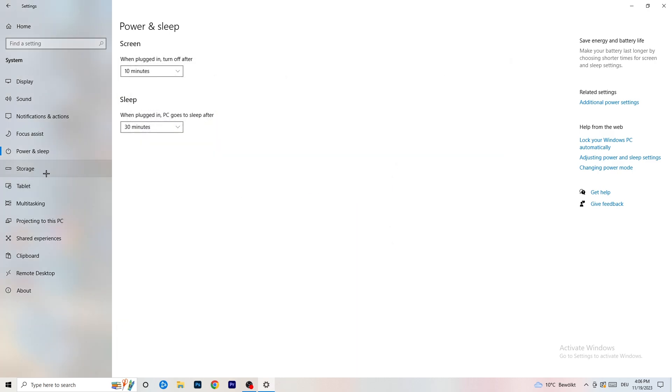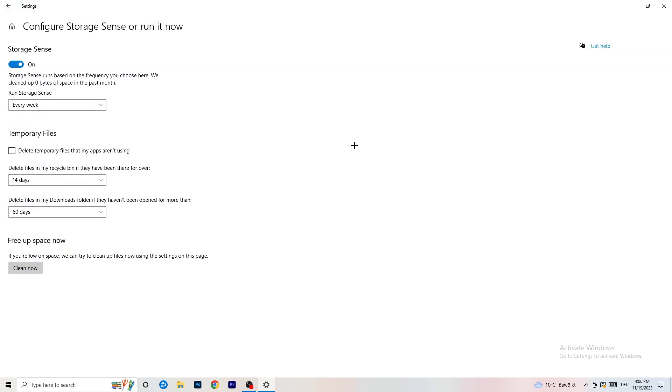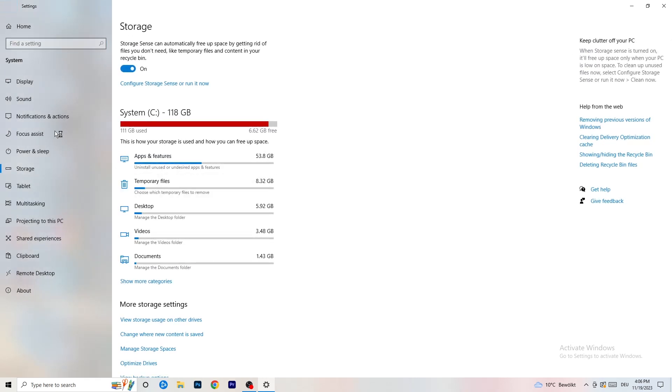Go to Storage, then click Configure Storage Sense or Run It Now. Turn on Storage Sense and set it to run every week. Enable Delete Temporary Files, and set it to delete files in your Downloads folder that haven't been opened in more than 60 days — I'd set that to every 14 days. Then click Clean Now. It will take some time, but it helps.